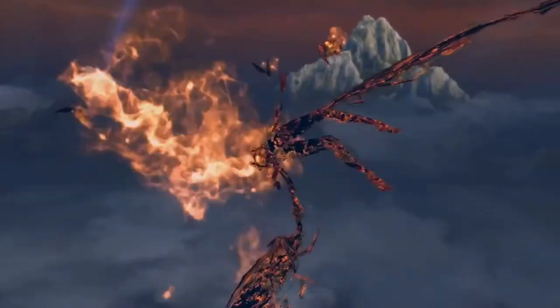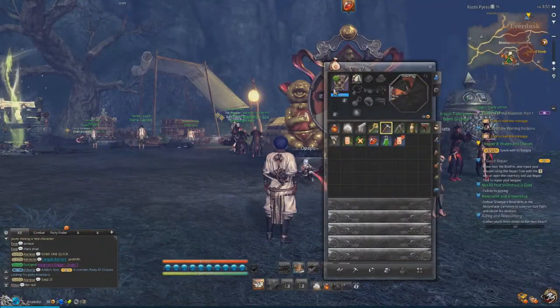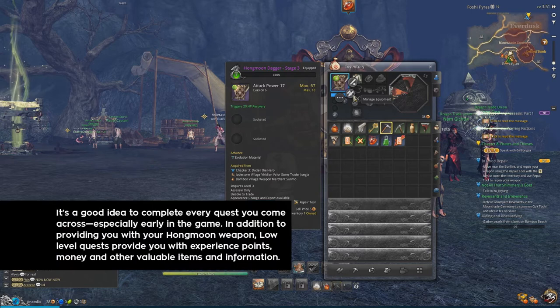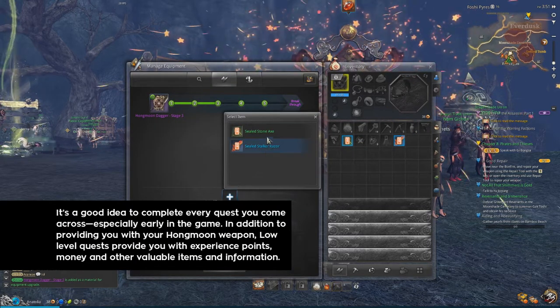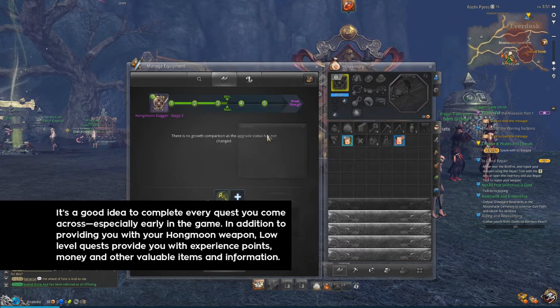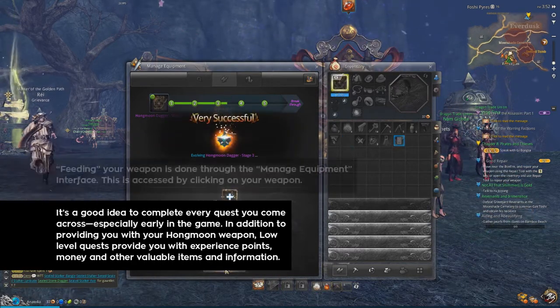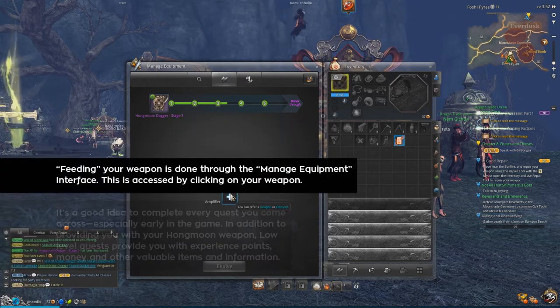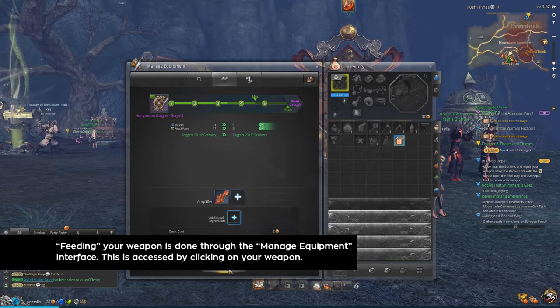Now, I bet you're wondering how exactly that's supposed to work. Well, it's actually pretty simple. From very early on in the game, one of the many quests that you complete will award you with a special item called a Hung Moon Weapon. In order to make that weapon more powerful, you have to feed it gems and other weapons. The higher the quality of the items you feed to that weapon, the more powerful your weapon will become.